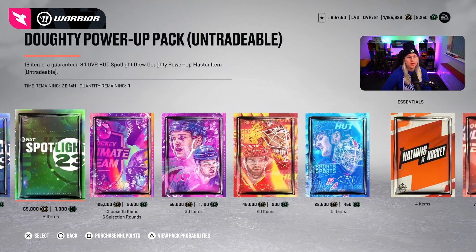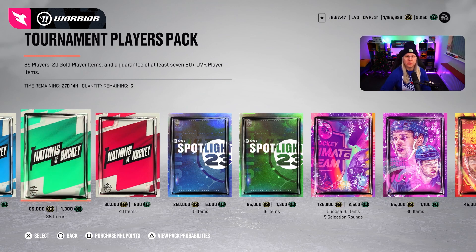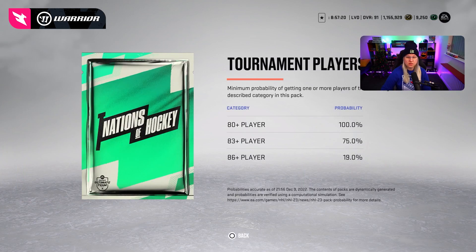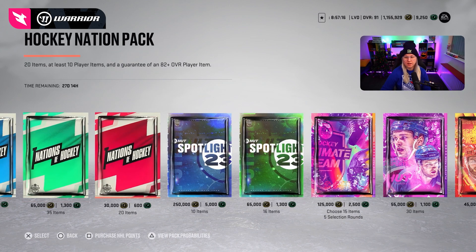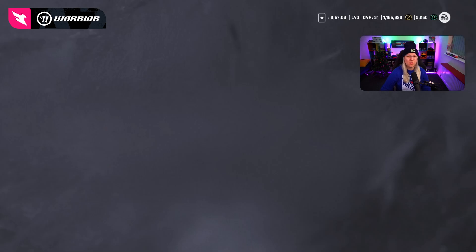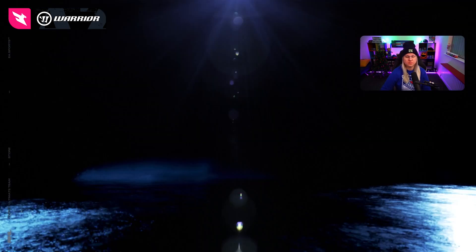Today we will be opening the tournament player pack. We will not be opening the ultimate choice pack because I really don't think that 250 points with nothing guaranteed is a good value. I may open six of these packs and not get anything, but we will try. I also like to open the special packs for an actual event. The tournament player pack gets you 35 players, 20 gold player items, and a guaranteed 78 overall plus player. The odds to get an 86 plus player are not bad.